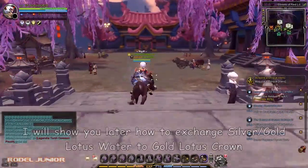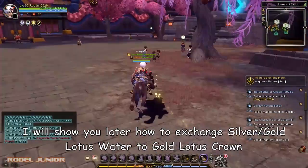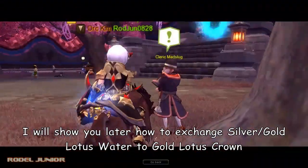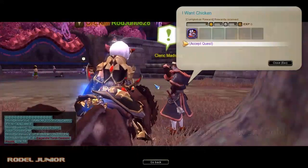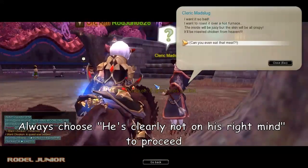I will show you later how to exchange silver and gold lotus water to gold lotus crown. Always choose 'He's clearly not on his right mind' to proceed.